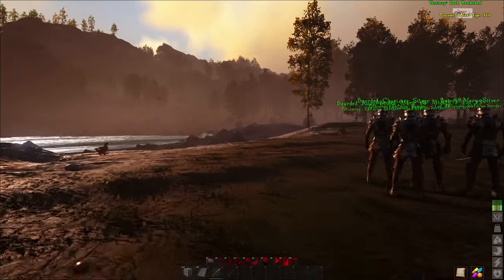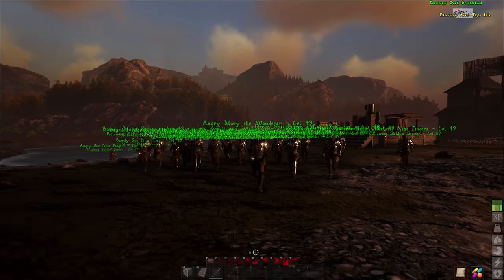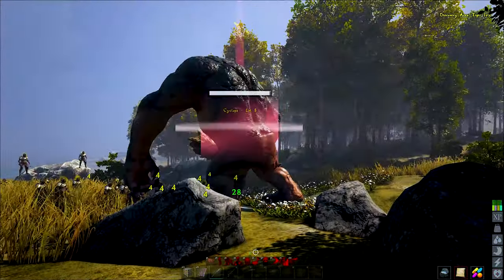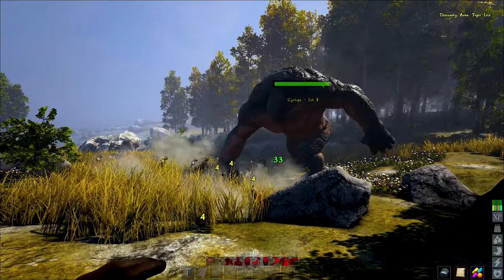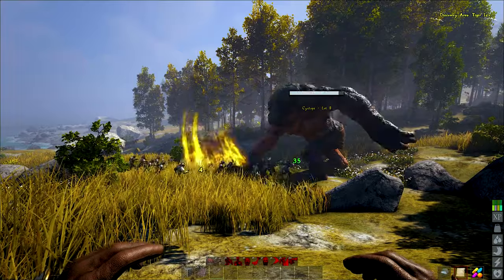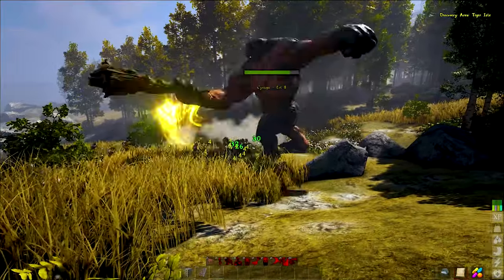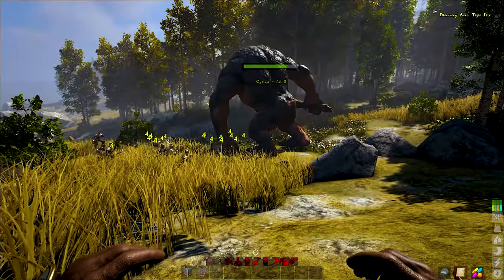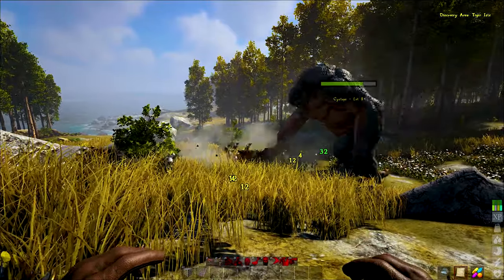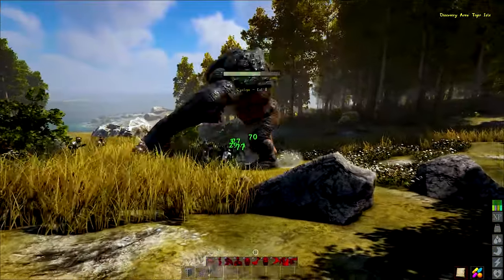They're fully equipped with normal plate armor and normal swords. While the NPCs fight I'll explain what they are: I have level 30 NPCs which, after taming, become level 45. All of their stats were put into weight, because otherwise if an NPC equips a full plate armor up to level 50 or 60 it becomes very slow. You need to level up weight so it can carry the full armor and move at normal speeds.